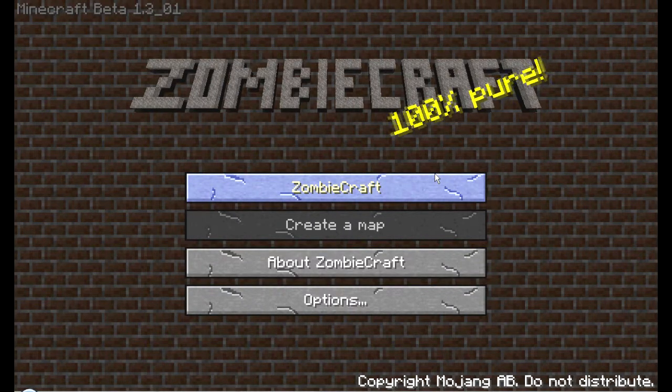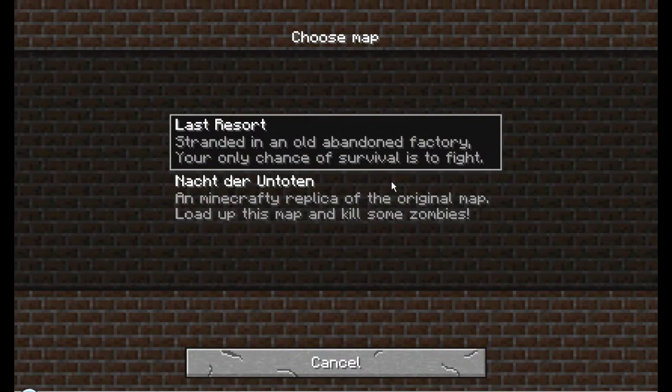What's up guys, Brodacious here, and welcome to the second part of Monday's Minecraft Mod ZombieCraft. In this part we are going to be playing on the map Last Resort, which is one of the newer maps. We're going to see if when I double click on this one it'll work this time.